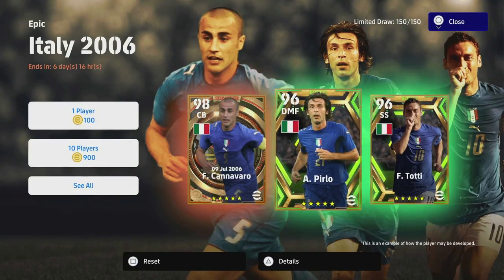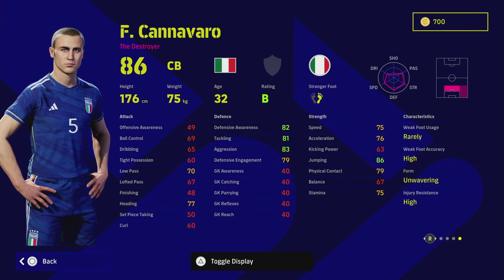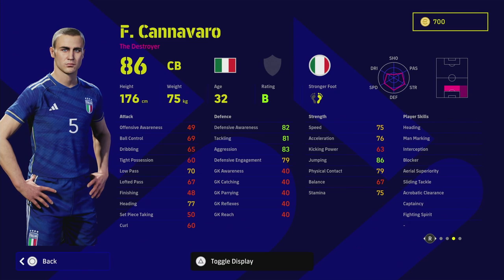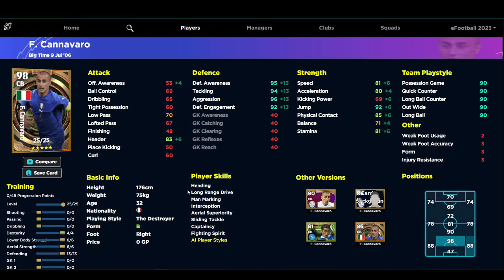Last but not least, we have Fabio Cannavaro — one of my favourite players growing up. He wasn't the tallest but was definitely one of the most aggressive centre halves ever, with an unbelievable career. He has captaincy, heading, man mark, interception blocker, area superiority, acrobatic clearance, fighting spirit, and unwavering form — an insane big-time card. He goes 25 levels and we've trained him as a pure defensive juggernaut, giving you 81 speed, 80 acceleration, 92 jump, and 85 physical contact.